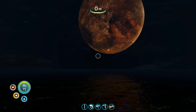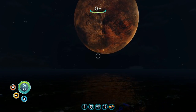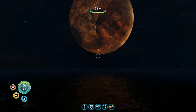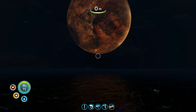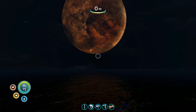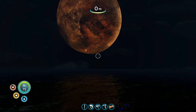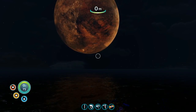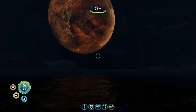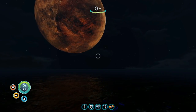Hey everybody, Cougar here, back with Day 4 of our Beginner's Quick Start Guide for the amazing underwater survival game, Subnautica. On Day 3 we slapped down the very beginnings of a base — just one compartment — and it is not powered, so there's no oxygen inside and no lights. Today we are going to start expanding that base, but the process of expansion is probably going to take us on a little side trip.